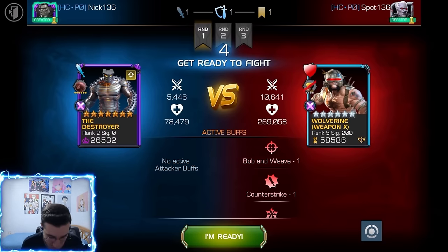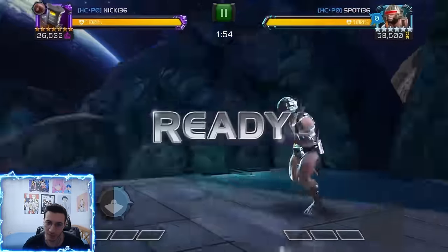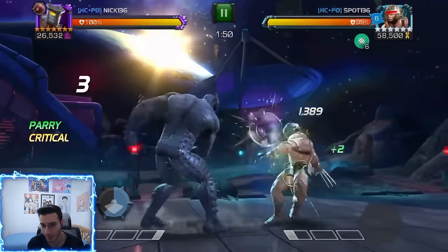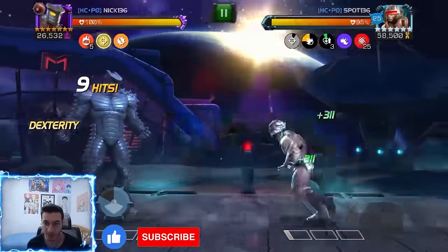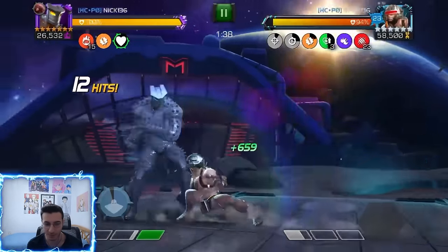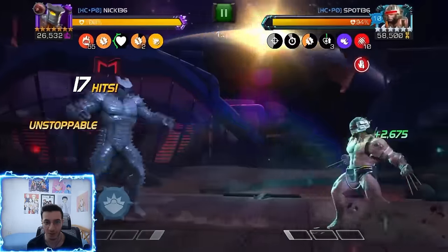Welcome back to another video. Today we're going to have some Destroyer gameplay in BGS, fighting around six or seven different defenders. We're starting from an ascended Weapon X — rank 5, 6200 Weapon X. The reason Destroyer is really good for Weapon X is because when Weapon X is in his berserk phase, he's really aggressive and it's really easy to do intercepts with Destroyer.